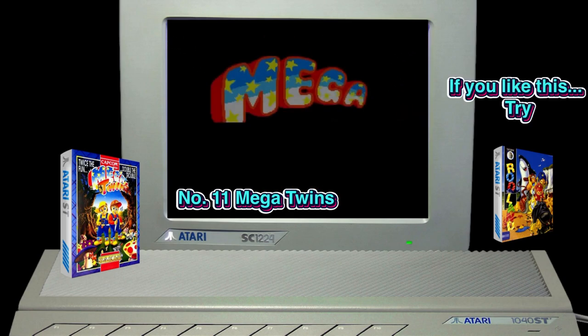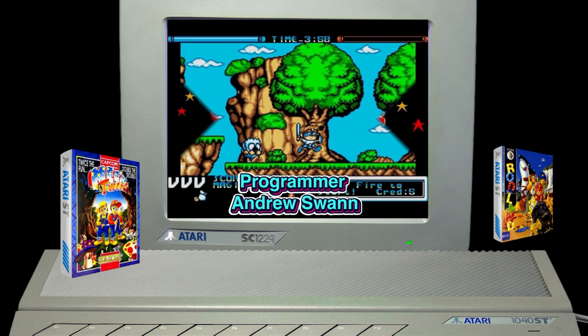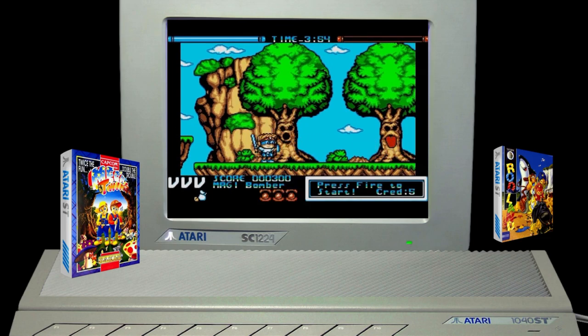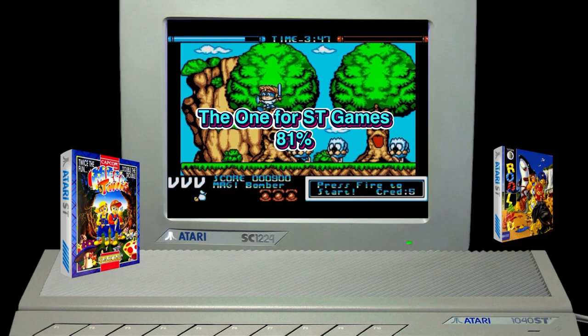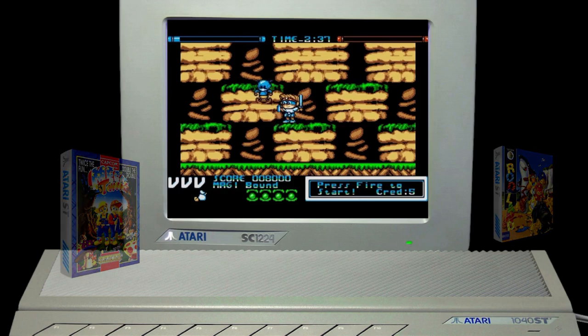The king has been killed by a dragon, evil has taken over the land — step forward the Mega Twins. There are three levels on offer: the earth, the heavens and the sea. Both of our protagonists have different powers — one is good with the sword and the other excels with magic. I couldn't decide which I preferred more, this or Rod Land, so it came down to the flip of a coin — barrels of fun.